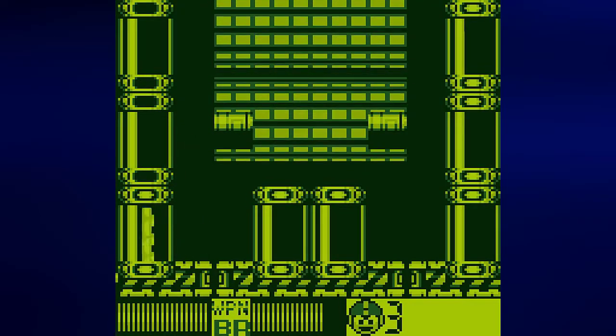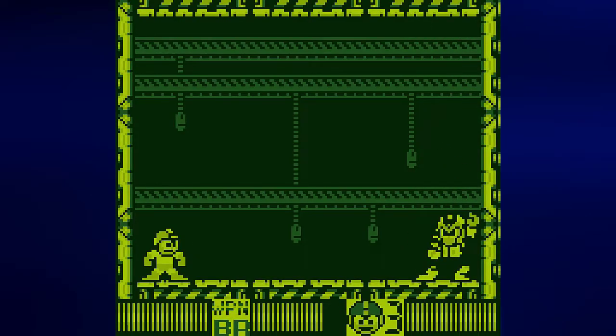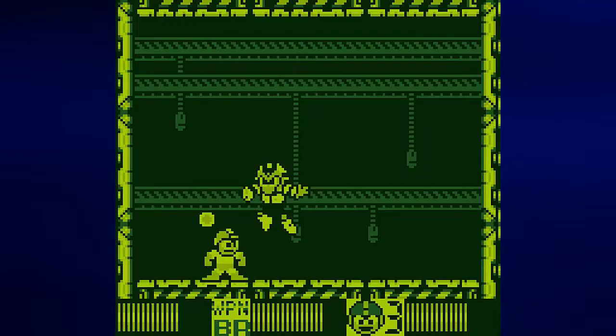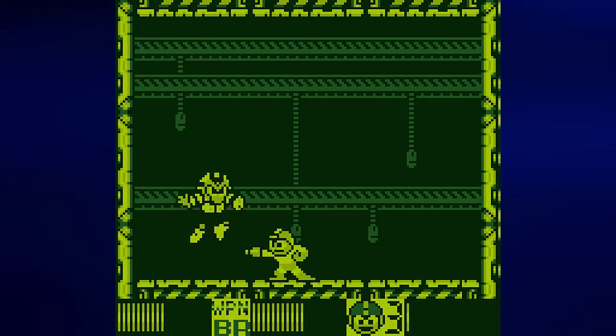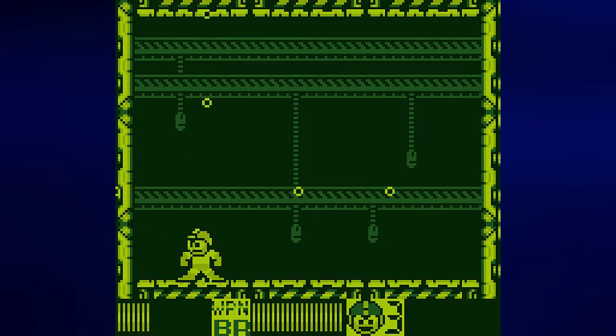Though I would have liked to have gotten to full health, I'll have a chance here against Sparrow Man. As always, use Bright Man and you should be able to take him out. If you know what you're doing you should take him out with very little effort — just wait for him to stop flashing before you hit him again.